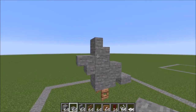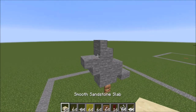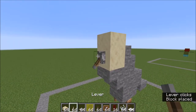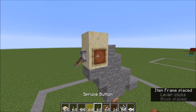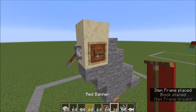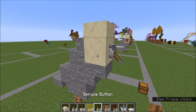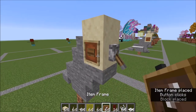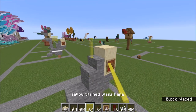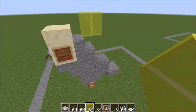Moving over to the face. You're going to place one, two, three sandstone slabs like that. A lever like this, then your button first and then your item frame. Put your banner in and rotate it until you get the cheeks in there. Button first, item frame, and your banner again. Behind this top sandstone slab, two glass panes. And let's work on the wings and the tail.